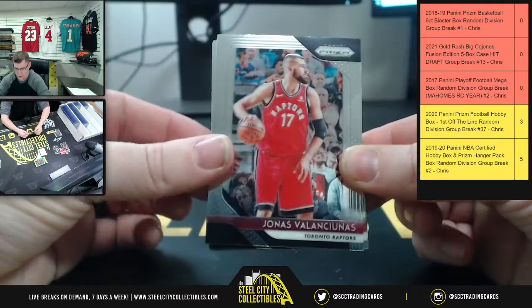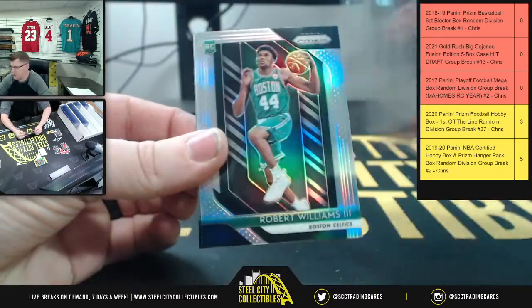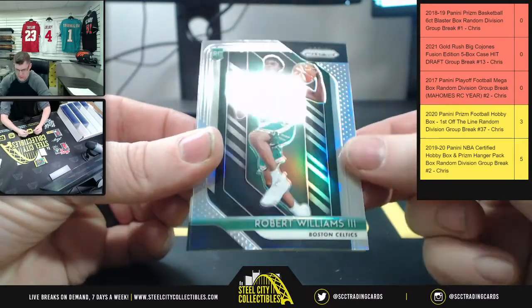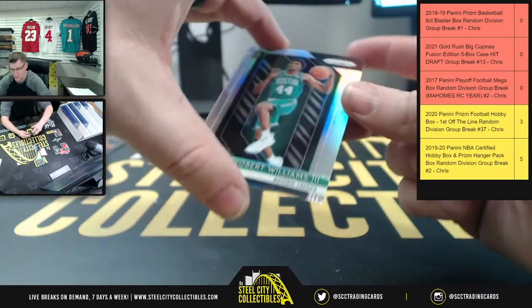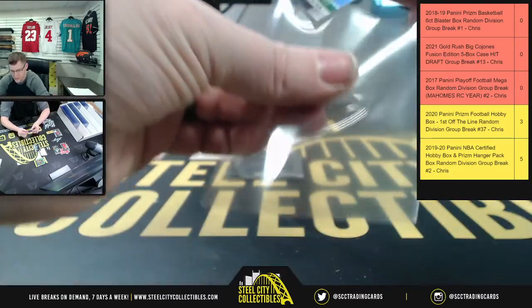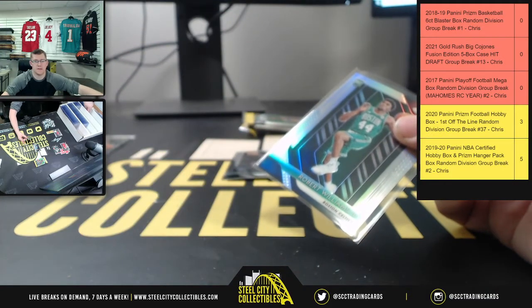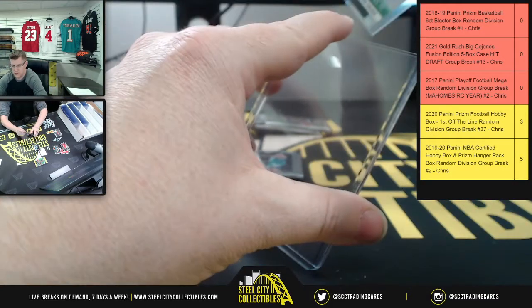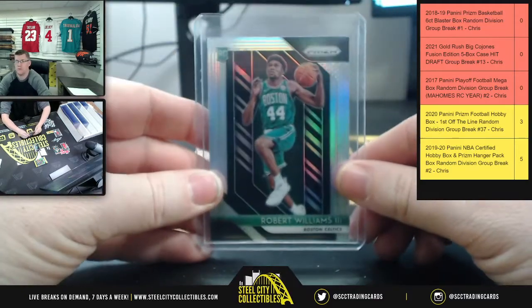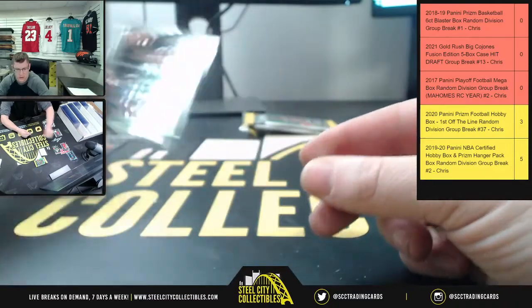Jonas for the Raptors, Evan Turner for the Blazers. Then Robert Williams III — Silver Prism, rookie card, Boston, Atlantic. The Atlantic division belongs to Chet — Silver Prism there for the Atlantic. Then for Milwaukee, Malcolm Brogdon.